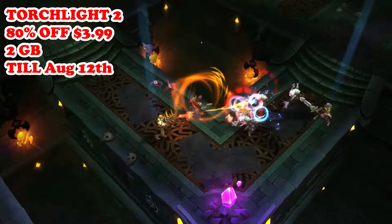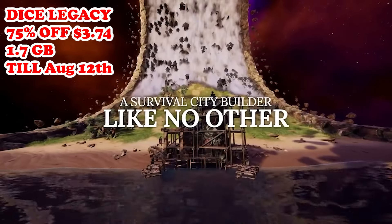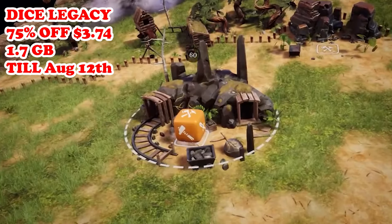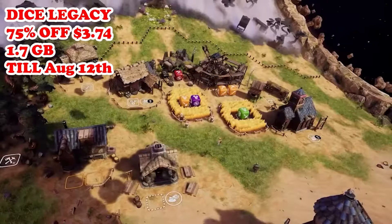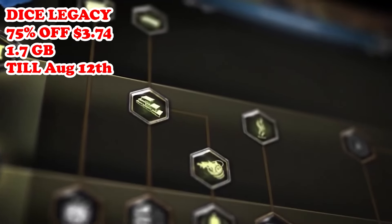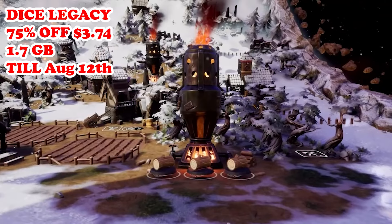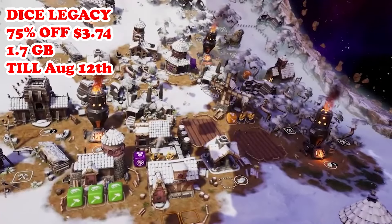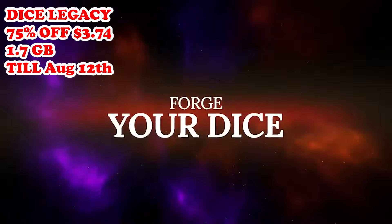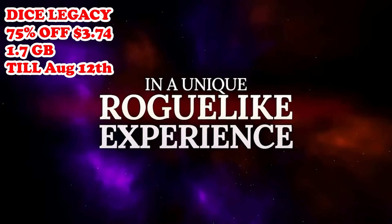Our next great deal is Dice Legacy, 75% off — $3.74 — running till August 12th. This is a unique city-building survival game where you use dice rolls to manage resources, build structures, and expand your settlement. The game combines strategy, resource management, and roguelike elements, requiring you to make tactical decisions based on the outcome of your dice rolls. One of the best parts is the truly unique twist to the city-building genre, along with roguelike elements and procedural generation that ensure a lot of replayability. The art style and atmospheric design also created a really engaging and immersive experience.